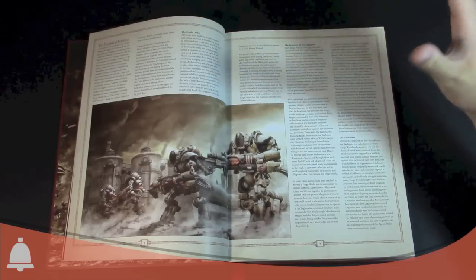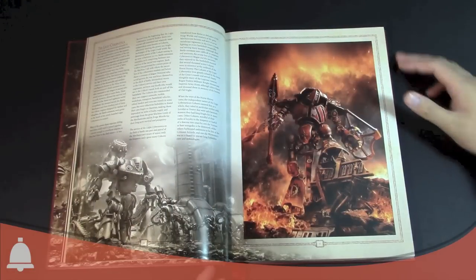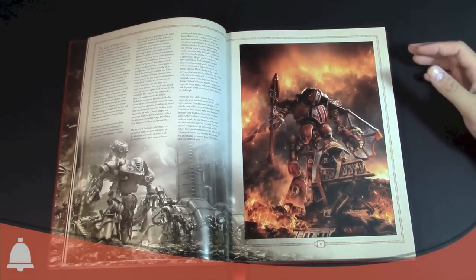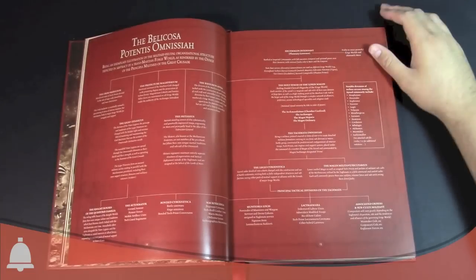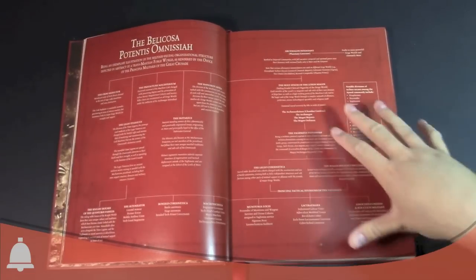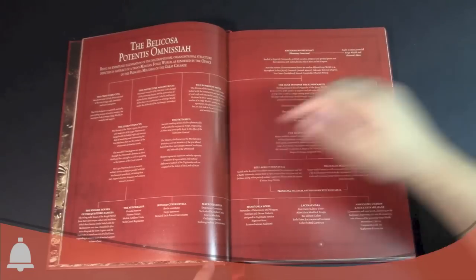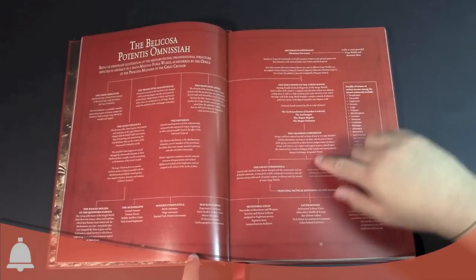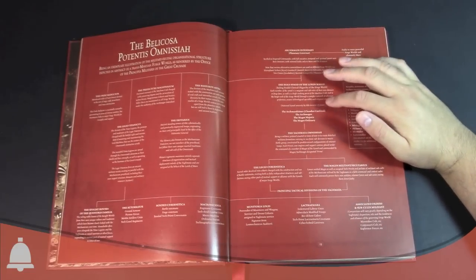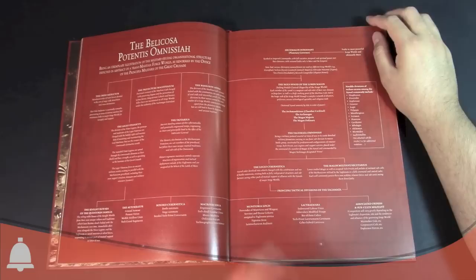Here we start off with the Tagmata Omnicide. It just talks about their feudal order and how they work. They are kind of the military arm of the Admech guys — what happens when a Forge World decides to go to war. This is who they call in and this is the Army List they use. They use Knights, Cybernetica, and dudes just to blow stuff up. This is a nice page that lays out how the Forge World forces are organized, the different offices, and how they're formed. The Magos takes over a Forge World and says, hey, we're going to war.